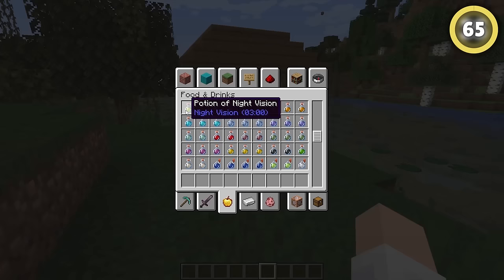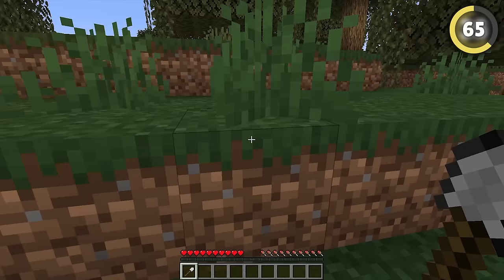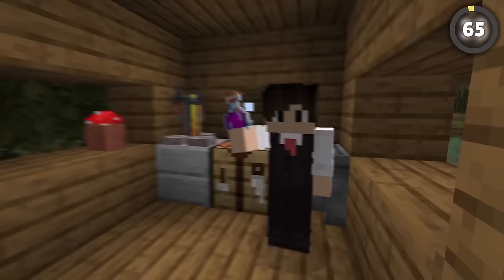There are so many potions in the game now, so many that I barely even remember how to craft half of them. But that's not an issue for this secret potion literally called the Uncraftable Potion. As the name suggests, you can't craft it or even obtain it in survival mode. Drinking it does absolutely nothing, but it looks kind of pretty, I guess.